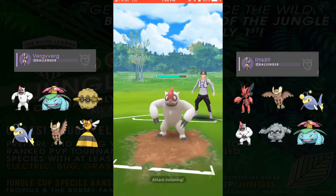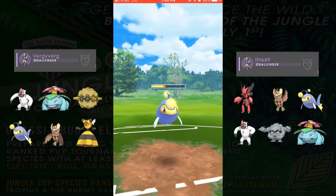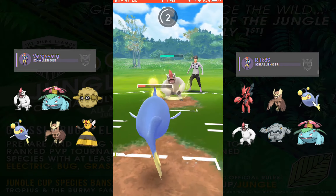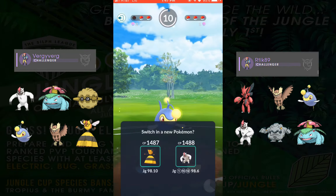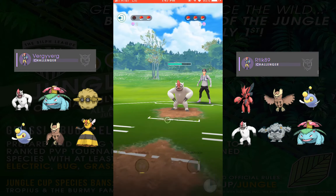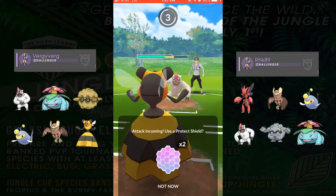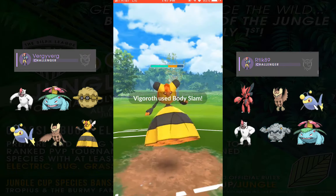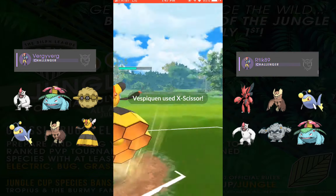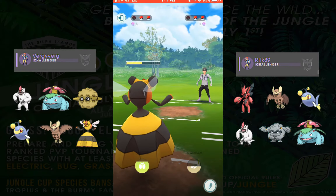We swap into our Lantern, we get half of that Alolan Graveler's health down, and then he swaps in with his Vigoroth, which is going to destroy us. We get one shield off of him with a Thunderbolt, and then we just decide we're going to let Lantern go. He did pretty good here. So we have the shield advantage, and we're going to want to come back in with Vespiquen — she takes half damage from the counter attacks from Vigoroth. Body Slams are still going to hurt here; we can take up to three.